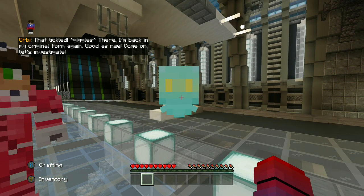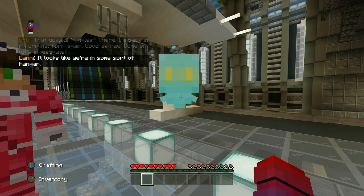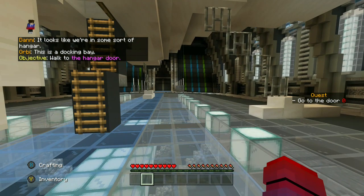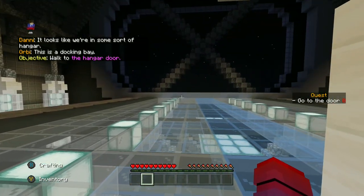I'm back in my original form again, good as new. Come on, let's investigate. It looks like we're in some sort of hangar — a docking bay. Walk to the hangar door. I'm guessing that's up here.